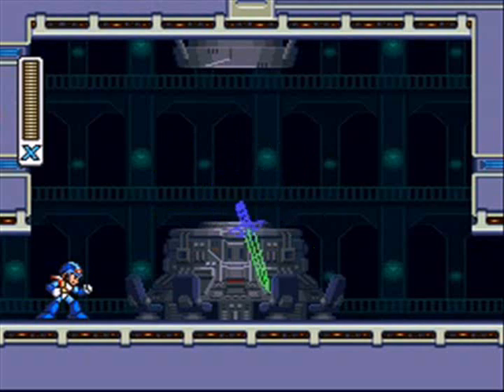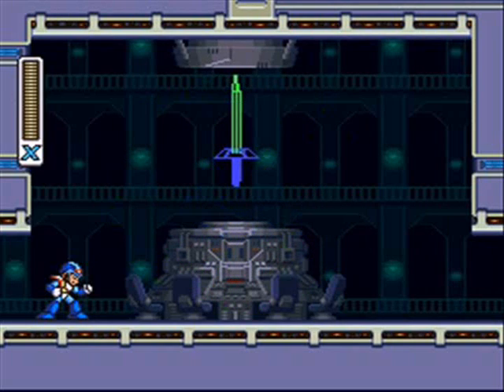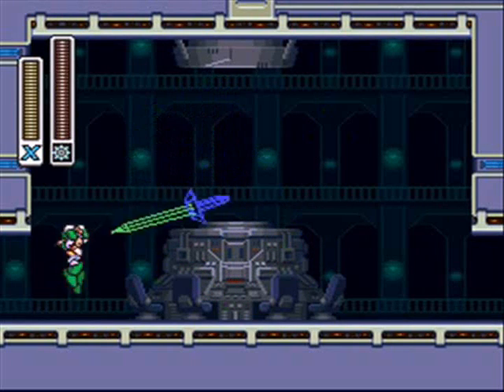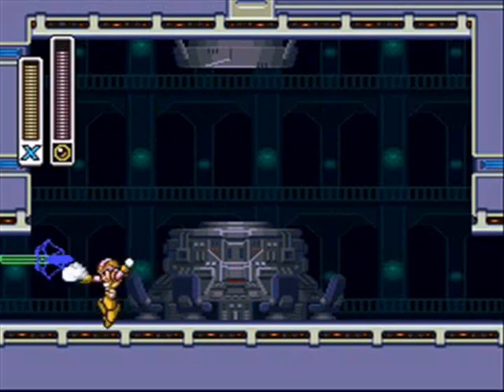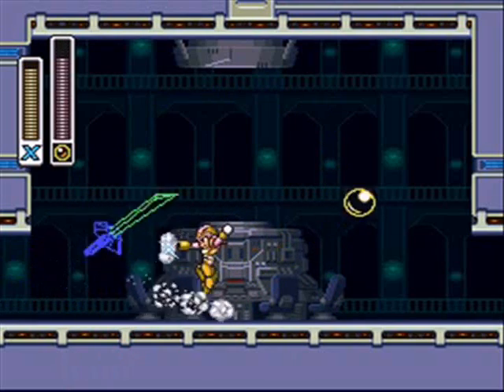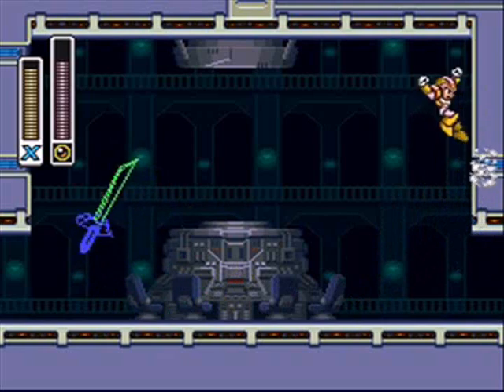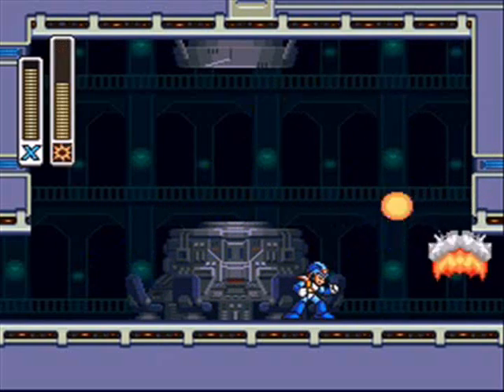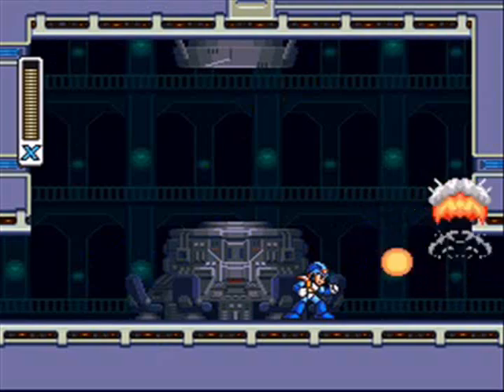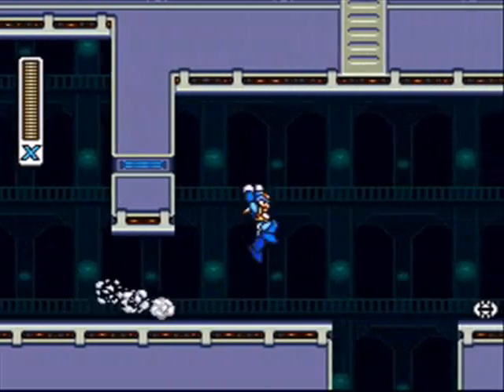Welcome to part 4 of Mega Man X2, and we've reached a mini-boss — a holographic sword weapon! Now when I think holograms, I think back to that great battle we had with Dr. Wily in Mega Man 2. And what was Wily's only weakness? The bubbles. So go figure, the bubbles are actually the weakness for this sword. You just have to hit the blue handle with the bubbles, and boom — it's pretty easy.